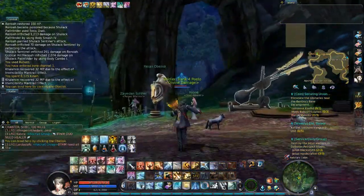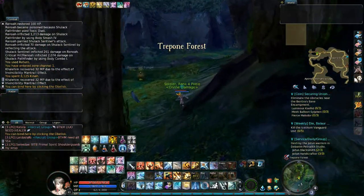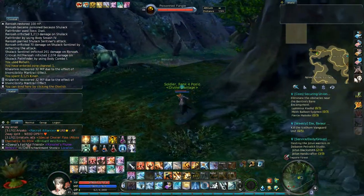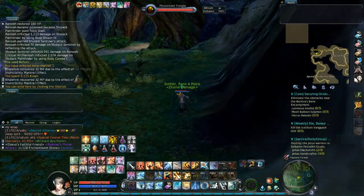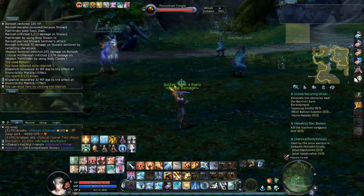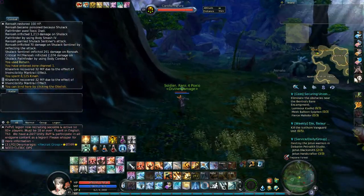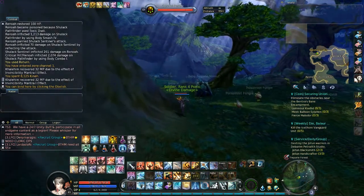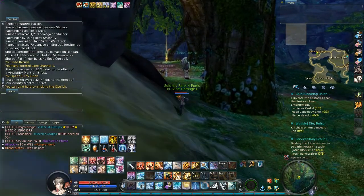For the weekly quest from Oriel, you have to kill those fungi. For the daily quest, you actually have to kill a sort of kangaroo that spawns here — Peru. I already killed him so I won't kill him again, but anyway, you kill five or six of those and Peru, and you're ready to go. We are now heading to the next target, which is in this forest.